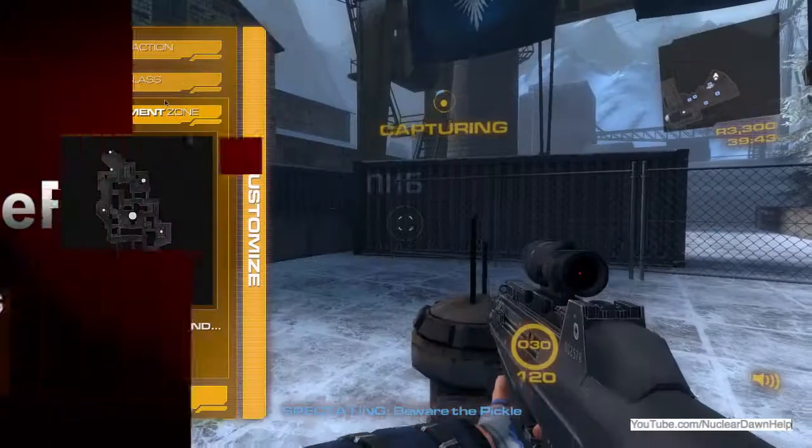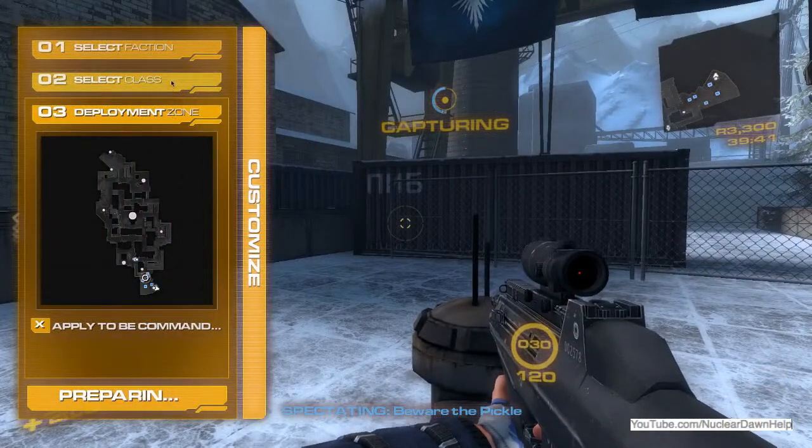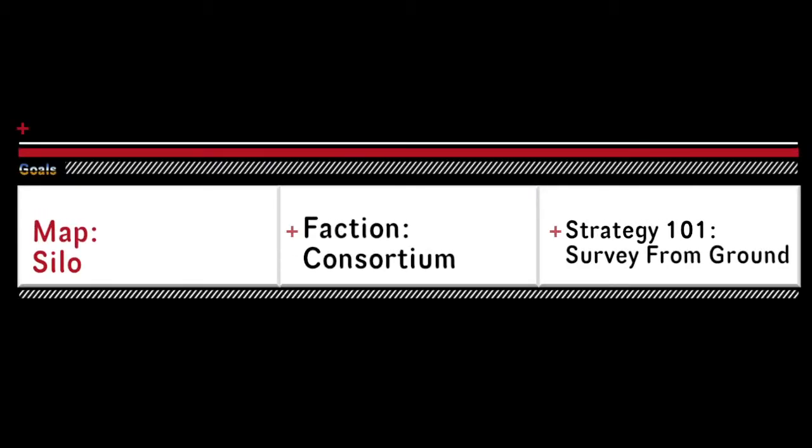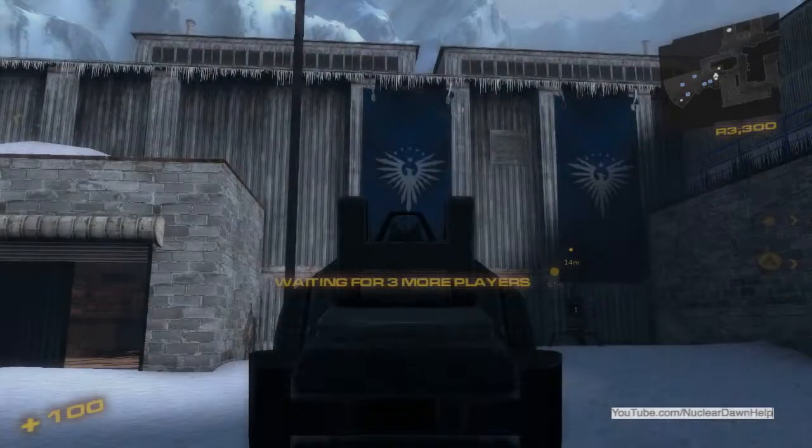Hi, and welcome to Nuclear Dawn Help 107. We're going to be discussing strategies for Silo for Consortium. Starting out, we are Consortium.